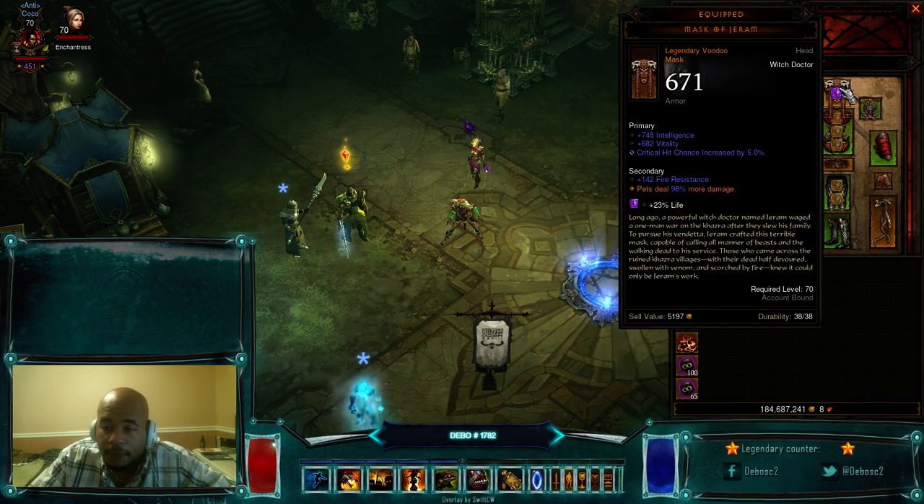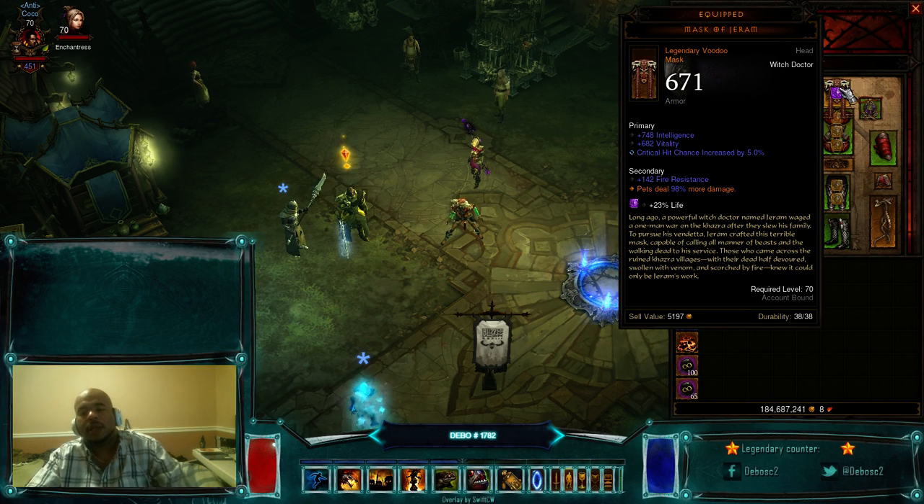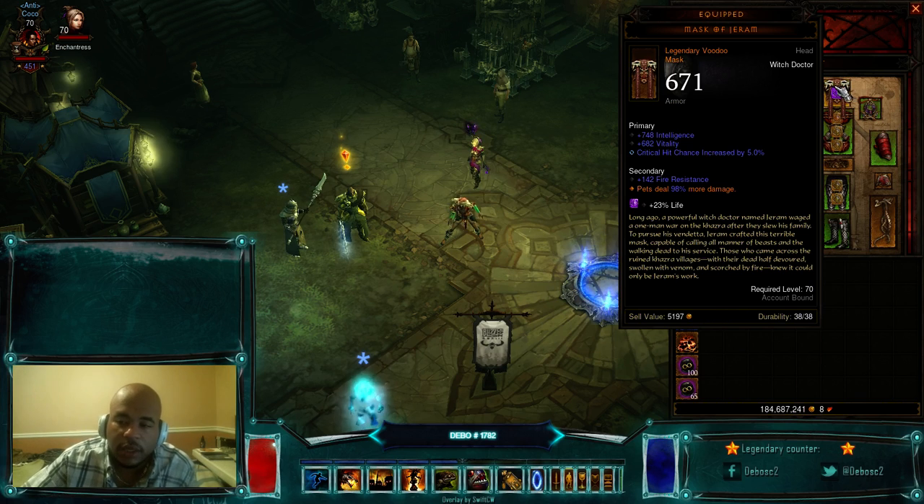Mask of Jeram — very important. You want to get preferably something that has 90 or higher on the pet damage, crit percent chance, int, vitality, and a socket. In this version of the build we'll be running Amethyst for the 23% more life to make us a lot more tough, since pets scale a lot better. Normally you'd want cooldown reduction on a diamond, but since we're running Fetish Sycophants in combination with Fetish Army, getting resets isn't that hard with Big Bad Voodoo.